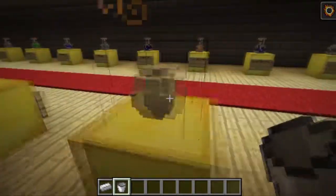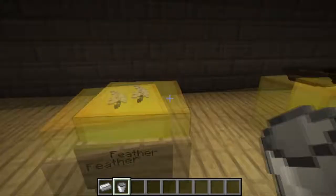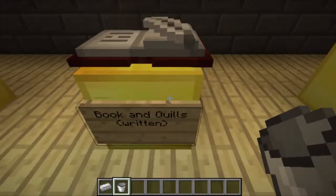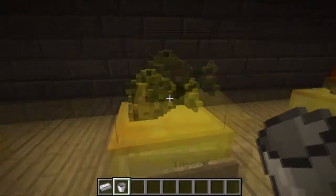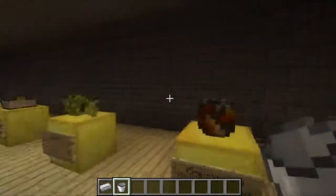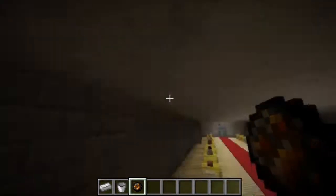There's also the egg, popped chorus fruit, a feather which you could use to create an awesome writing desk, an empty bowl, the end pearl, books, book and quill in written and unwritten forms, and all enchanted books look like that. Here we have some wheat and the fire charge — if you right-click it, it fires a fire charge. The slime ball is actually bouncing — boing boing boing!